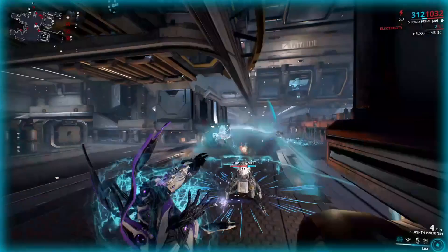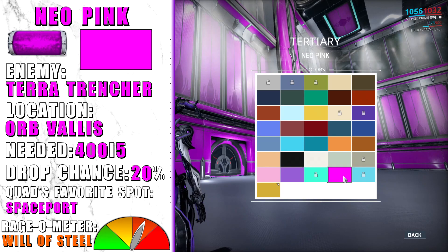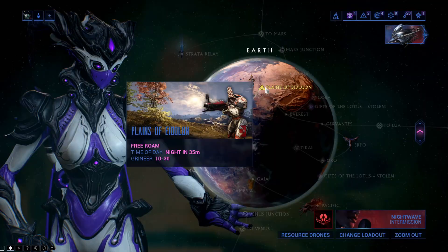Neo Pink is dropped from Terra Trenchers — insanely hard enemies to kill just because they will stagger you all the time. They will jump around and try to kill you. That is it about the pigments you can find in the Orb Vallis.